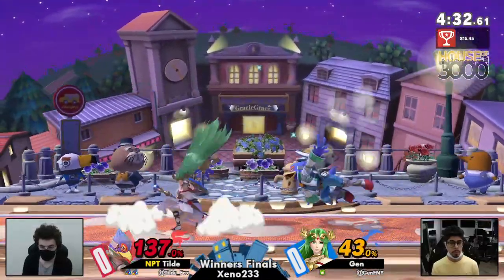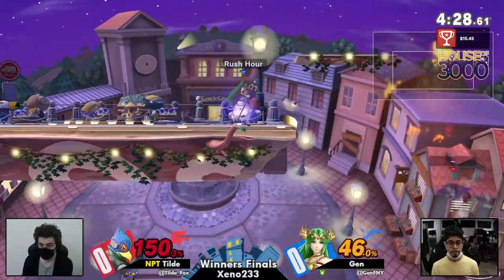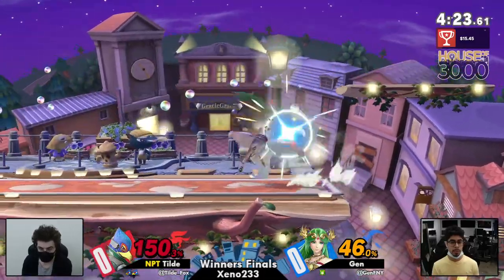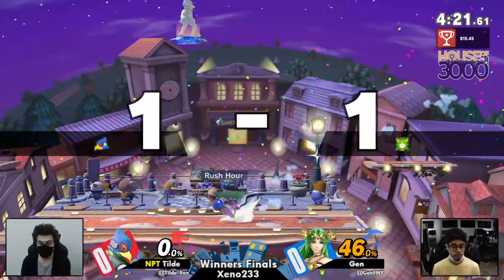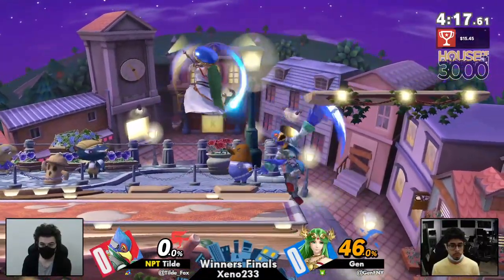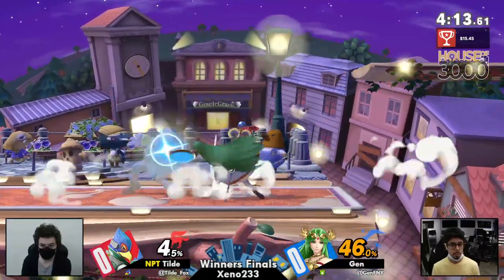Jen was just a little bit too slow with that down smash. He wanted to make sure he was guaranteed to hit that, so he didn't want to throw it out too early. It was a smart plan, just not fully executed. He's going to clean up with that back air — one of the most consistent ways for Falco to put kills on the board, especially at that ledge. We've seen Jen use that tool time and time again.